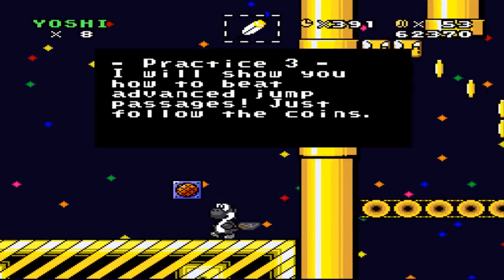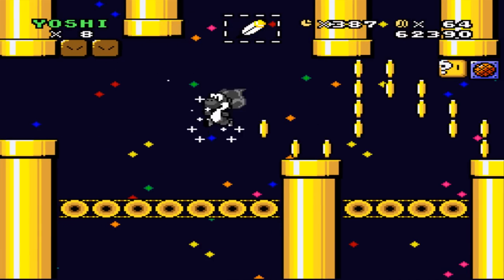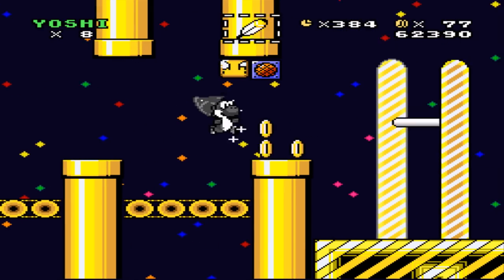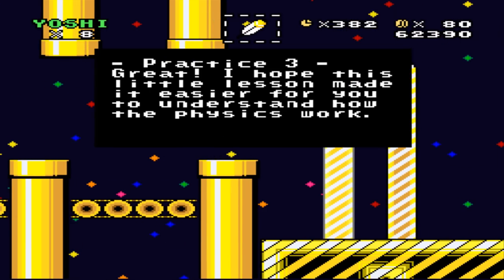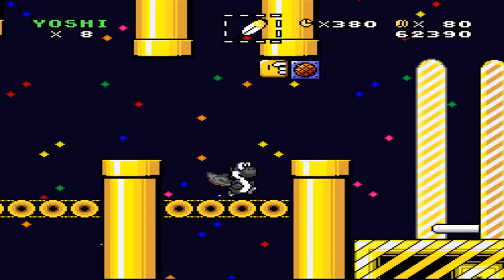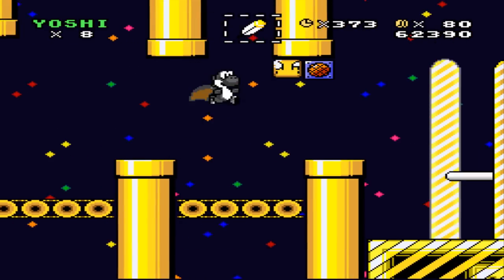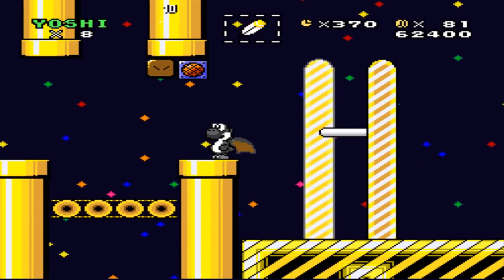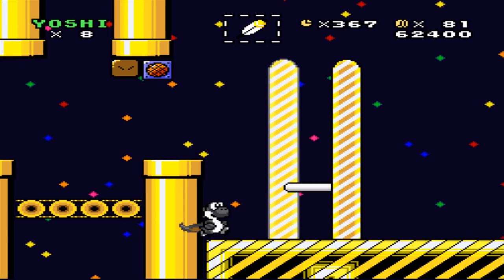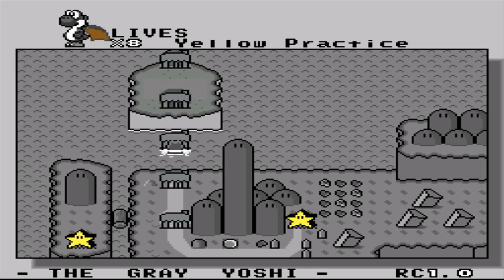We'll show you how to beat advanced jumping passages — just follow the coins. Is there a reason why I don't want to fall down? Or was it just, hey, stay on the pipes? Because that's pretty simple. We'll find out later.